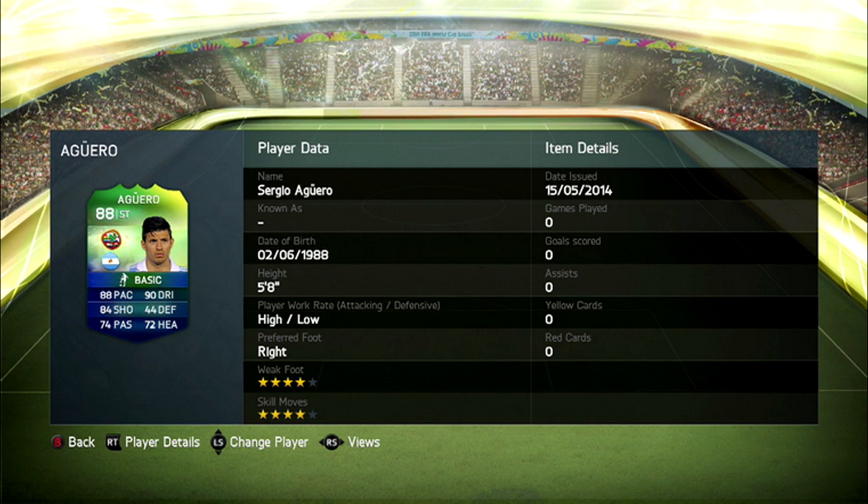Coming in at number eight is the Argentinian monster up front, and you can just imagine him pairing up with Lionel Messi — it's going to be absolutely filthy. His card rating is exactly the same as on his normal card. You can just imagine if him and Messi start going ham up front for Argentina, then you're going to see him getting a lot of upgrades, and it should be interesting to see if he picks up any of those Man of the Match cards.